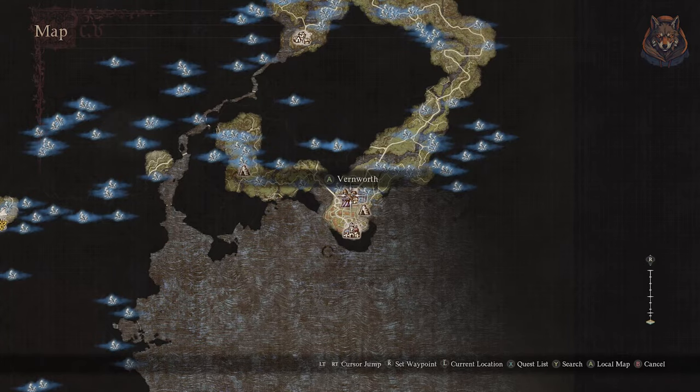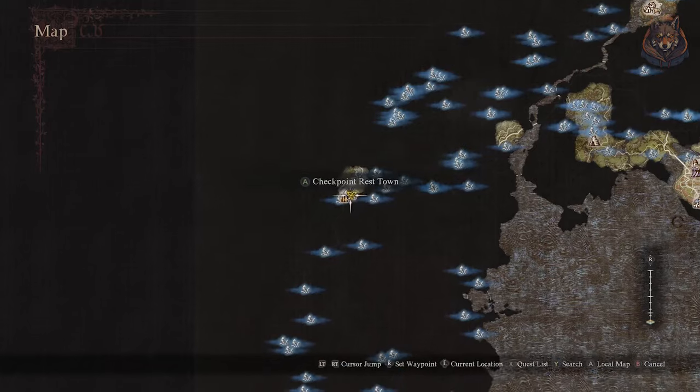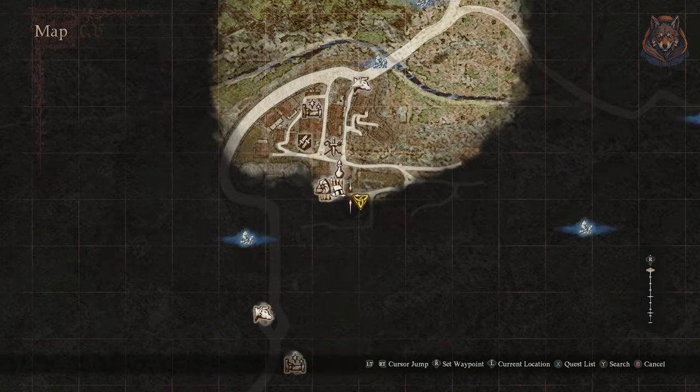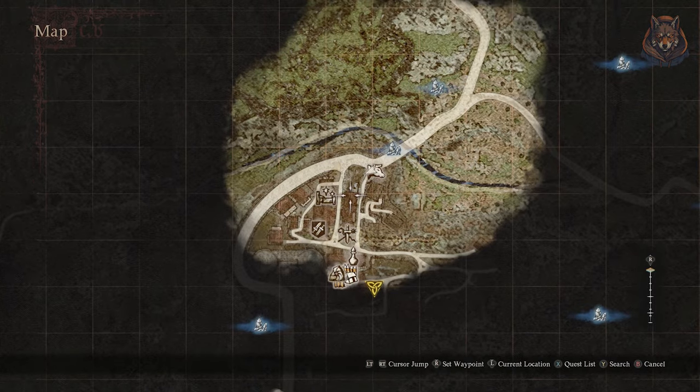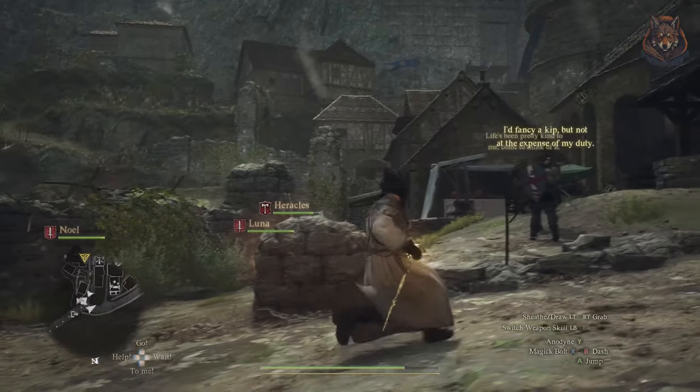Hello and welcome back to another Dragon's Dogma 2 quest guide. In this one I'm going over the quest Prey for the Pack — it's a timed quest, so it's missable, and it's also quite confusing to figure out. Along the way I'm also going to show you how to get a powerful sorcerer weapon called Kraos Tyne, so let's take a look.